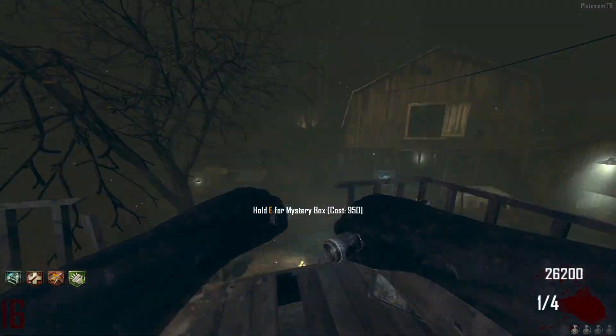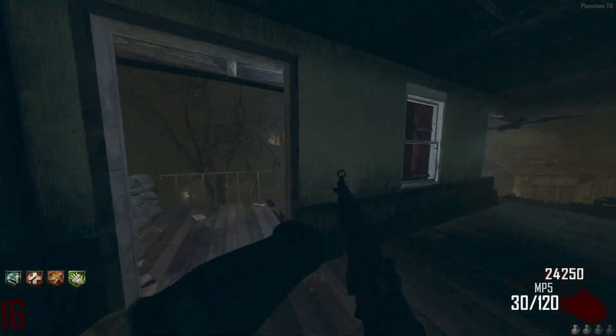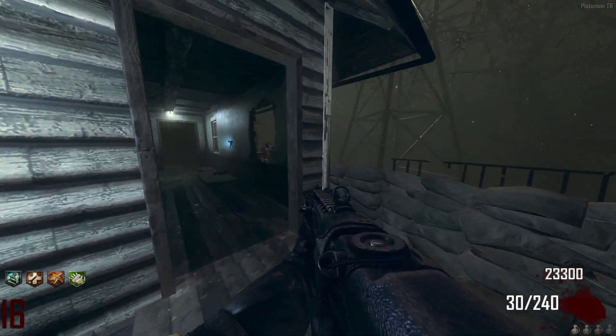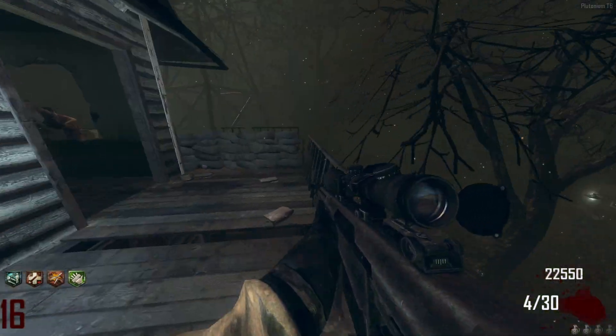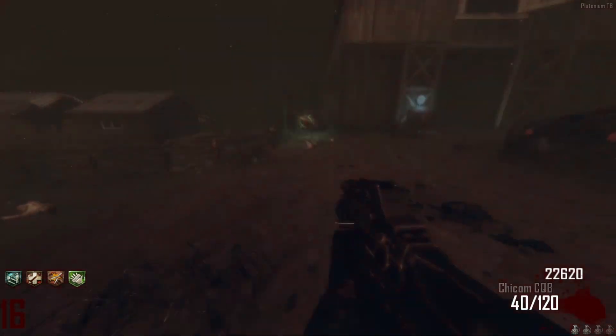I didn't really know a strategy, so I'd just hit the Mystery Box every round trying to get the Ray Gun, and I wanted to speed up rounds as fast as possible. I'd basically train that area down there, and then engage zombies with whatever gun I had — since the Galva Knuckles stopped working after round 13. They're two-shot kills, so it's unsafe to use them.